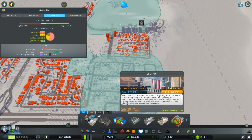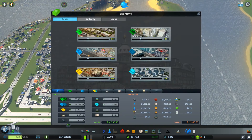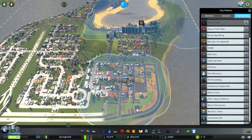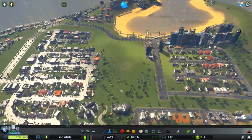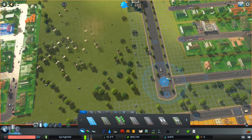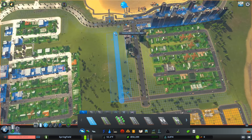What do we need for the university? I think we get it next go around. Speaking of which, I think we finally can do some economy policies — oh no, not yet, we need seven thousand. That's a shame. Well, we're not really nearly there but we're getting there. We have some space for zoning, so I'm going to go ahead and zone this area. I was going to make it a park, but I think I'd rather zone it — high density, I think.